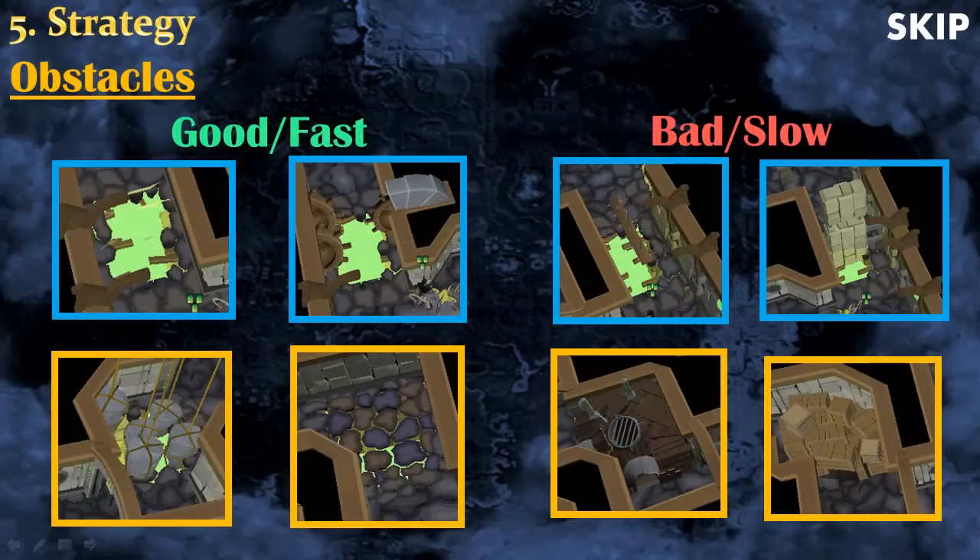Now I'm going to talk about more advanced stuff — for players who have already played the minigame before. There are two main categories of obstacle: the ones found in the blue ring and the ones found in the yellow or white ring. Two of them will be fast, so those are the ones you want to maximize. If you have the choice, you want to use a fast obstacle so that you will be able to travel faster rather than a slow obstacle.